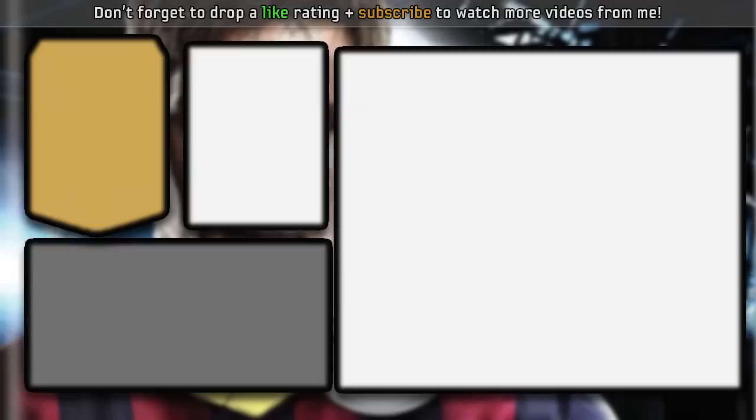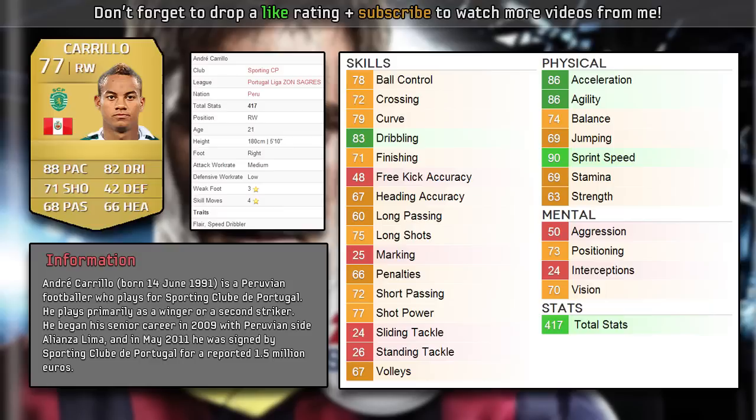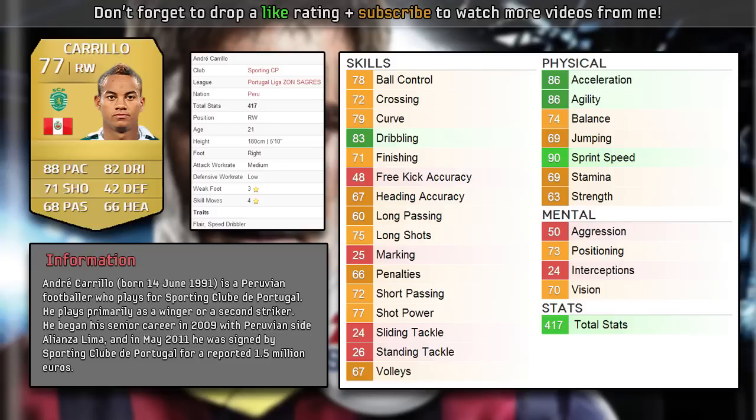The fifth player is Andre Carrillo, another player from the Portuguese league but a different nationality — he's Peruvian and plays for Peru. He's got 4-star skills and 3-star weak foot, medium attacking work rate and low defensive work rate. I'm not too keen on low work rates — the only time I like a low work rate is on a CDM where I want low attacking and high defensive. His pace and 4-star skills combined will be pretty lethal, it's just a shame he's right-footed playing on the left. Dribbling is good, but that's pretty much it.